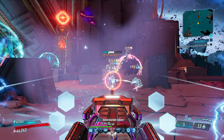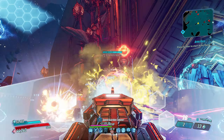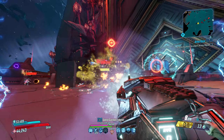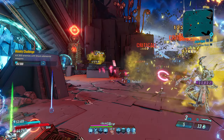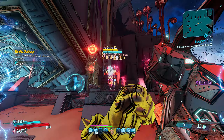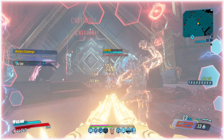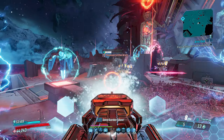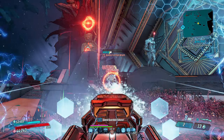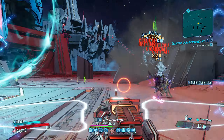Starting off with the most obvious form of extra damage at endgame — anointments. Anointments in Borderlands 3 have become a pretty integral part of dealing damage at Mayhem 10 or 11, which are the exact same minus the modifiers on Mayhem 11. Picking the correct anointments for your build is pretty much step 1 for starting your endgame journey.